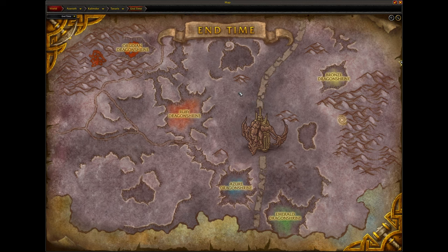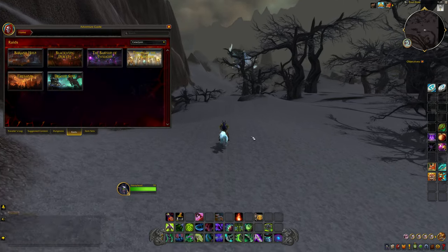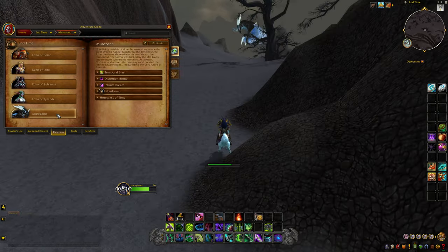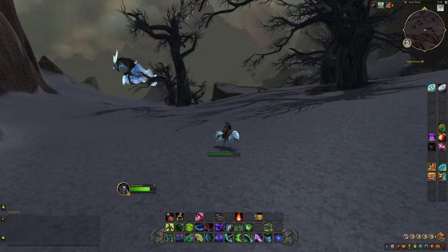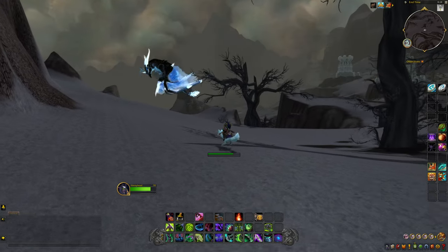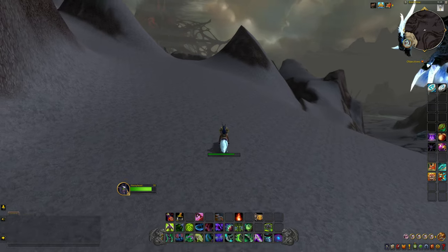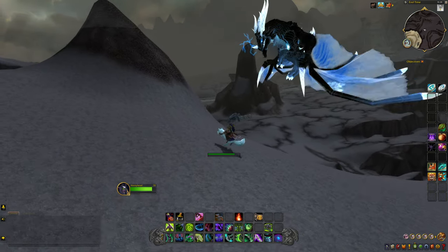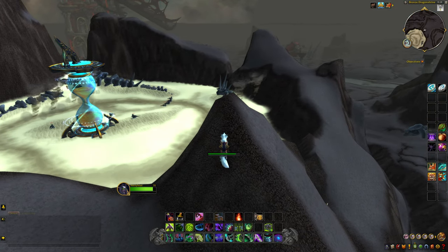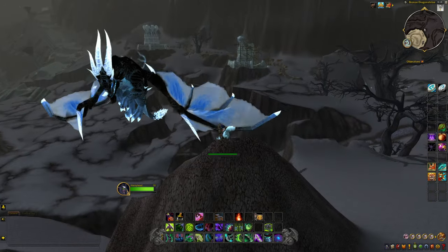Oh, I think that's the last boss of the dungeon if I'm not mistaken. Yeah — because you have the End Time... Murozond, yep! We can actually get an up-close view of him out of bounds — that is so cool! He's normally in the Bronze Dragon Shrine, right? But he's looking like he's ready to spawn in. Yeah, so this is probably where his spawn point is in the dungeon, and you're normally not supposed to see him until very the end. That's a cool look right there.